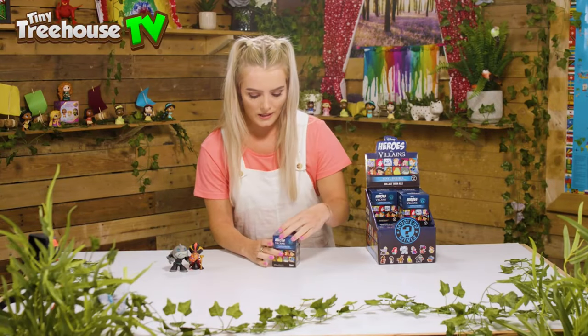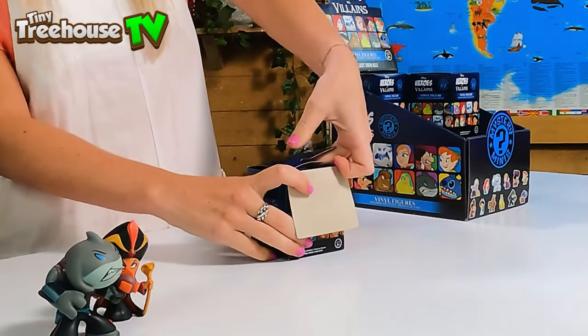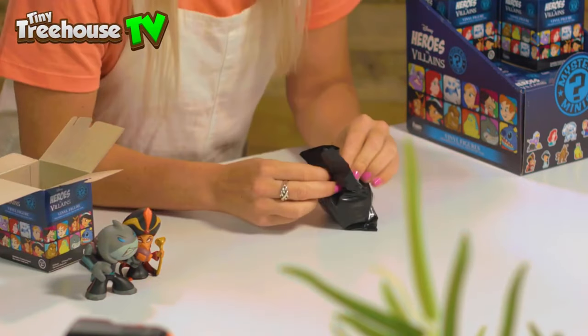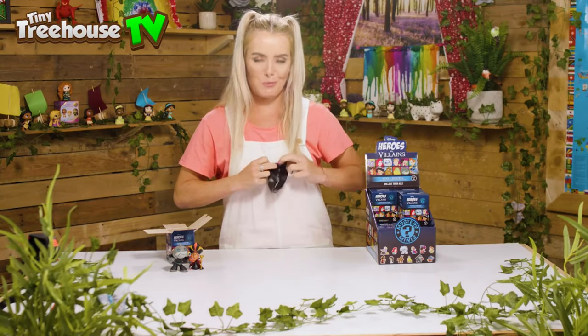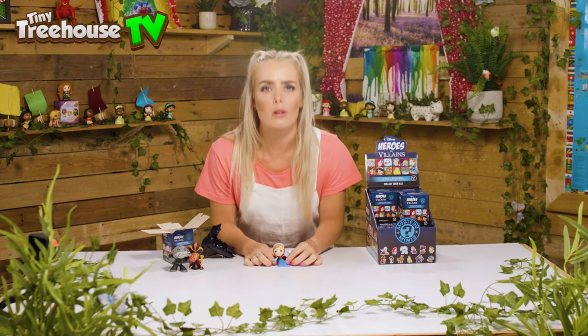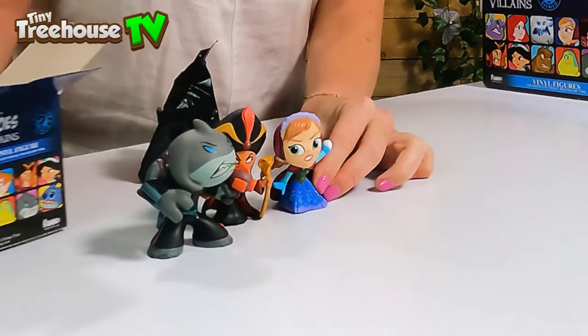Box number three — is it gonna be a hero or a villain? We'll open up our mini bin bag... it's Princess Anna! Does anyone know who Anna's sister is? I'll give you a clue — she sings a little song called 'Let It Go.' That's right, it's Queen Elsa! So Anna, we'll put you over here near the villains — you can make sure they behave themselves.